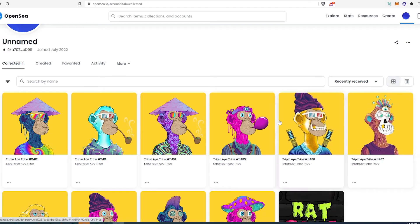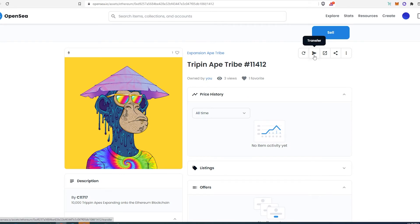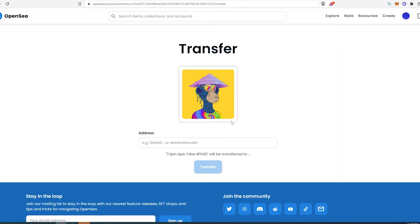So let's say for example you bought a bunch of NFTs, or you just have a lot of NFTs in your wallet and you're changing wallets, or you're trying to transfer to a hardware wallet or a different, more safe, more secure wallet. Instead of pressing on each NFT and pressing transfer — which transfers one at a time — here's what you can do.